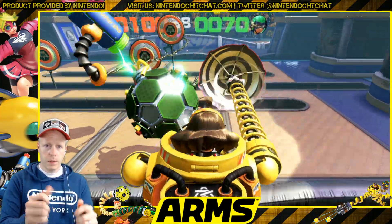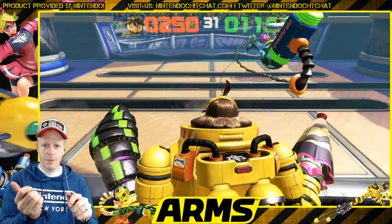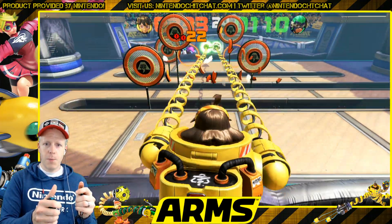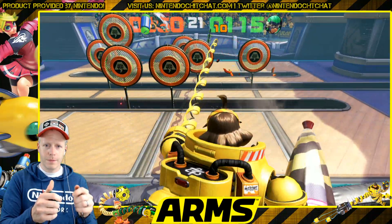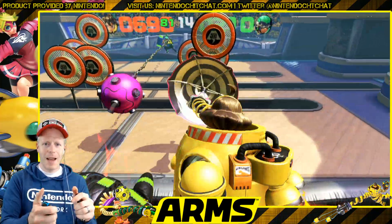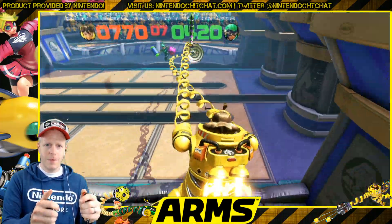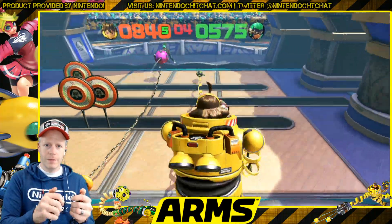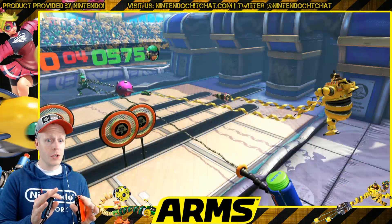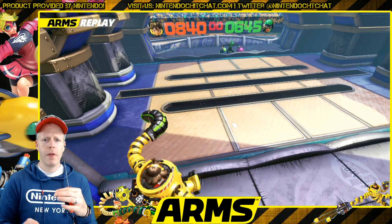Hit that towards him — no! We got shocked there. Let's get these points while he's down. Watch out for that Whammer — I keep diving into it. A little bit of jumping going on. We actually won that round. Not bad. Pretty close score too. I haven't used the Parasoul very much — it is a slower weapon initially, but it does pick up some speed as it goes out. So that was cool.